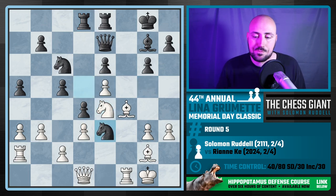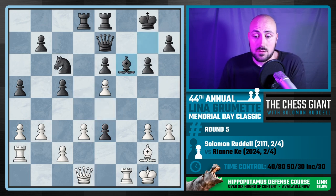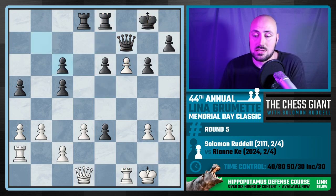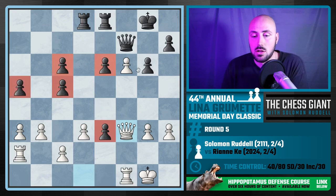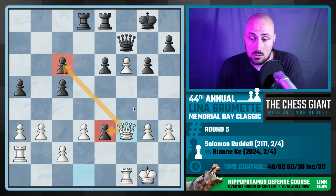I take and play Knight f6 with check. If Ryanne takes on f6, I take back with the e-pawn. If she doesn't, I play f7 with check — a fork supported by the rook. She has to play Queen f7, and then I take on c6, play Queen f3 — even material — but black has double isolated pawns, another set of double isolated pawns, an isolated pawn on a5, and we have a very strong passed pawn on f6. It's going to be hard for black to hang on.